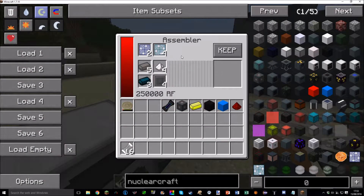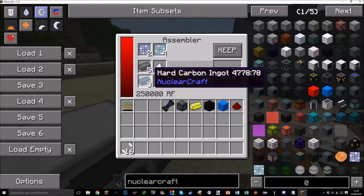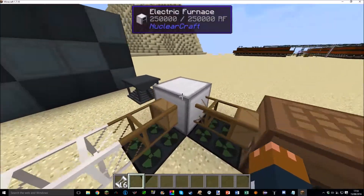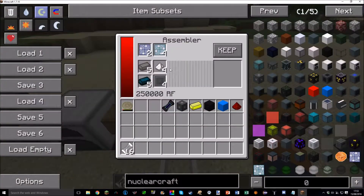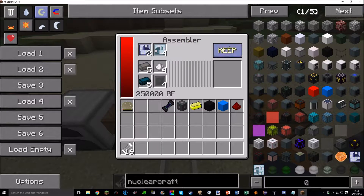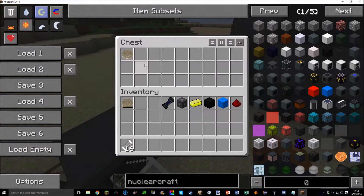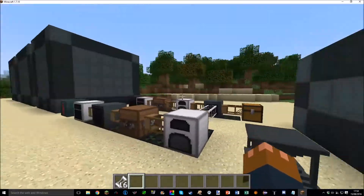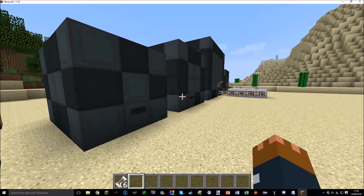The recipe for lithium-ion batteries requires four lithium manganese dioxide ingots, four hard carbon ingots, four crushed lithium, and four advanced plating. The recipe in the nuclear workspace is just this here. There's also a new button on the assembler to switch between 'keep' and 'use' mode — in use mode it will use up the materials regardless. And there we go, we've got ourselves a lithium-ion battery. You can set up a system to automatically process them.